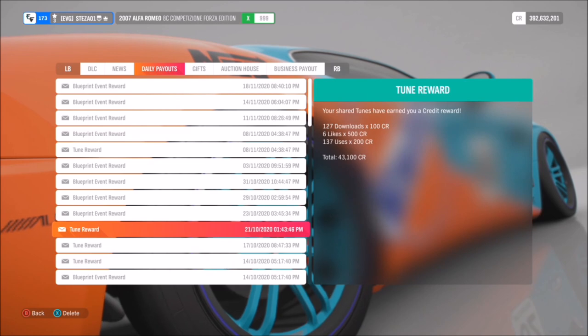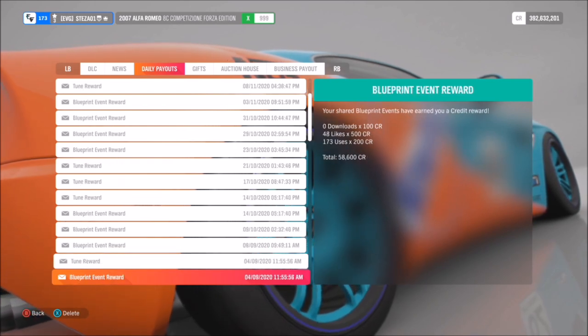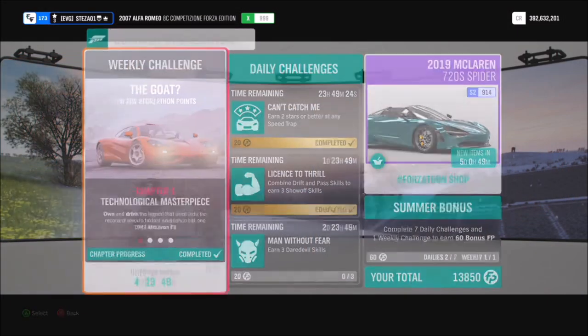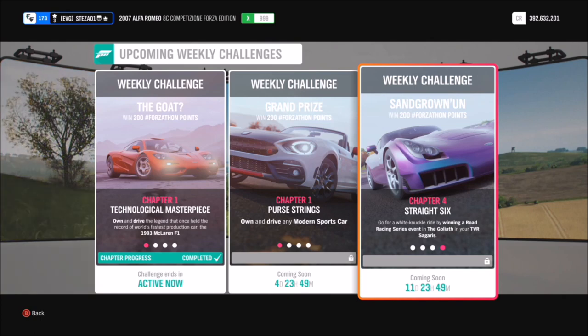You're probably wondering how to know what cars to pick or what races to design. There's an easy method for pinpointing what cars or races will be in demand. I create tunes and blueprint events for Forzathon events, so you can see what Forzathons are coming up. A great way of earning money is to use a car that's going to come up in the next Forzathon event — for example, a coming event called Sand Grown wants you to use a TVR Cigaris.